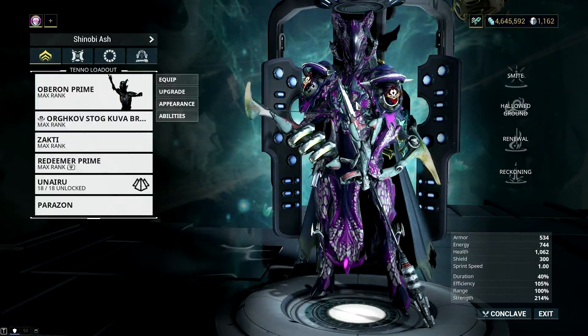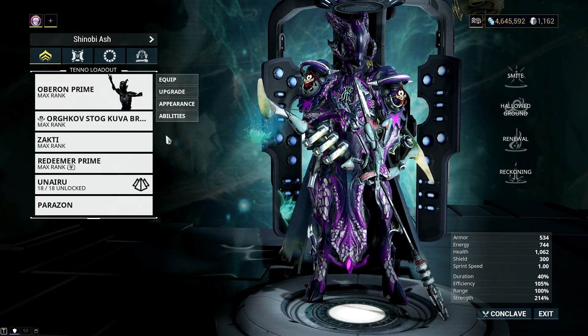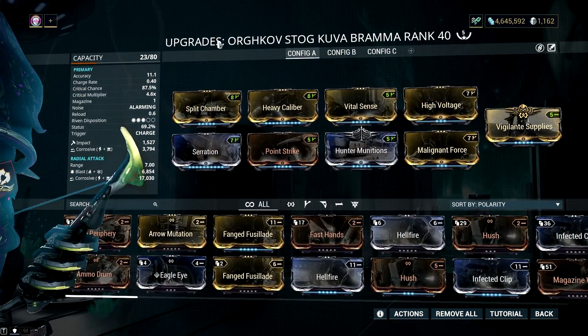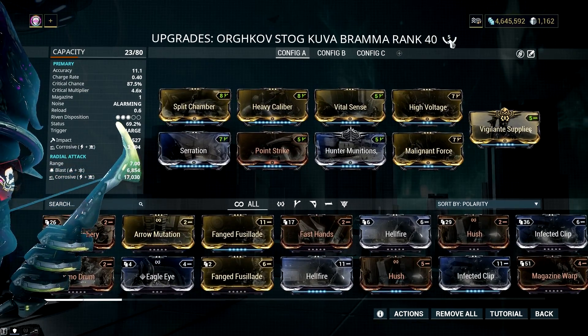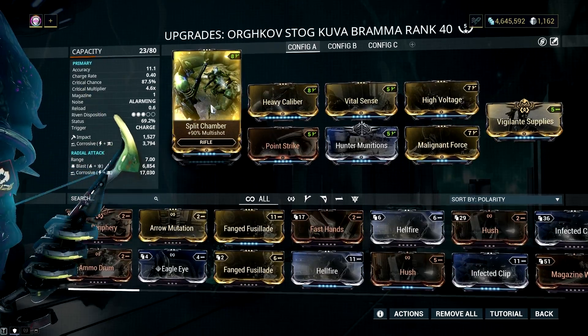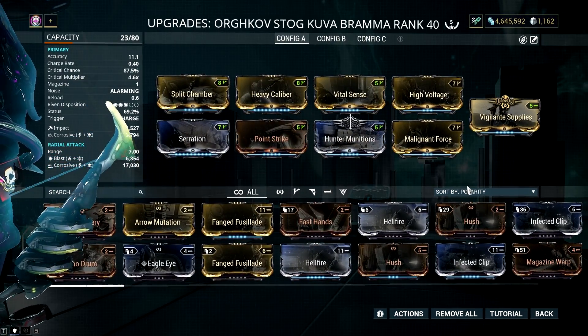Now, to help you see a clear picture of how you can make Kuva Brahmu broken, here are some builds I recommend for you to test out. First off is a corrosive slash build. By the way, I have 5 forma on this weapon, which increases its mod capacity. I just plain go with V polarity all the way, since almost all the mods I use on Kuva Brahmu are V polarity.